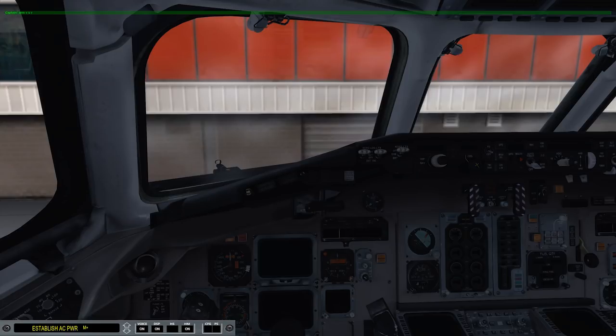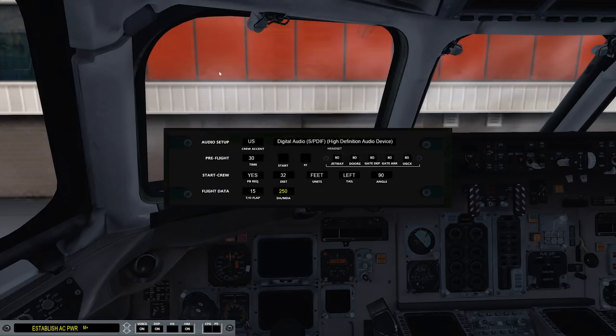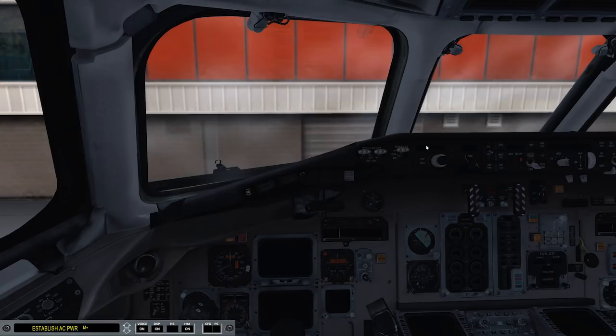Your FS2Crew first officer — he or she, you can customize it — will take over many functions a real first officer flying an MD-82 would do, meaning you don't have to learn as much on your own. From my point of view, FS2Crew is a wonderful way to get acquainted with the aircraft and its procedures. Once you get comfortable with that, hit the manuals and learn how to do everything in the cockpit yourself.